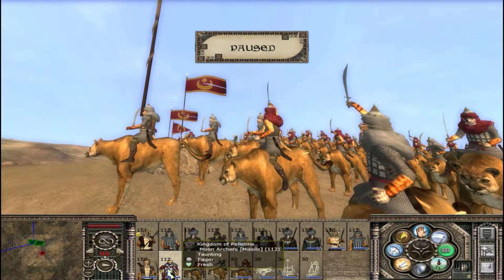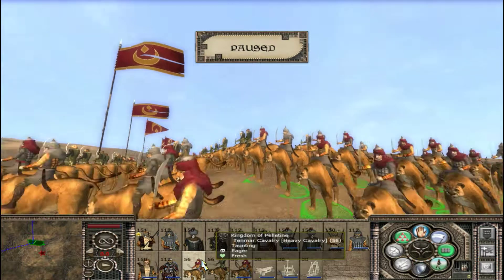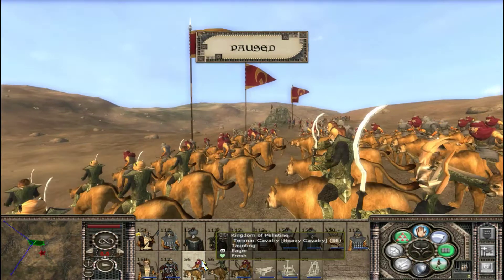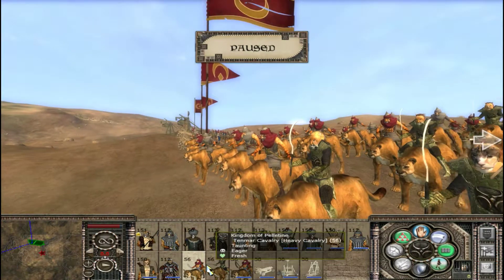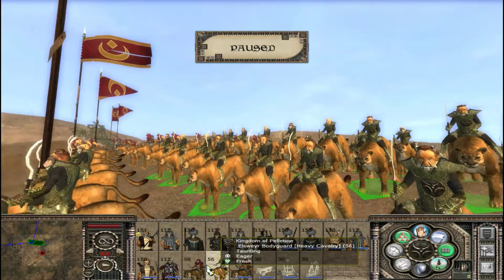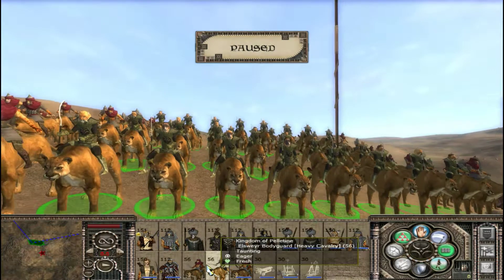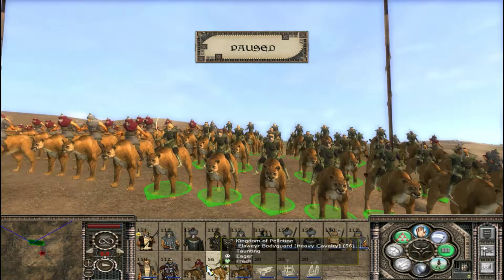And here are cats riding cats — oh, catception! They are riding giant lions, and they are like tigers or cougars, I don't know what they are. Tenmar Cavalry — cats riding cats. Maybe those cats aren't that smart, maybe that's what it is. And here are the Elsewhere Bodyguards. These guys look amazing — they have the logo of their country on their chest plates, and they look great.